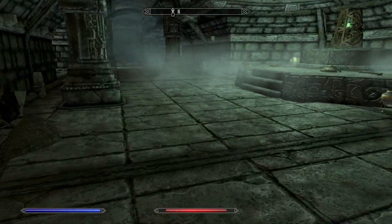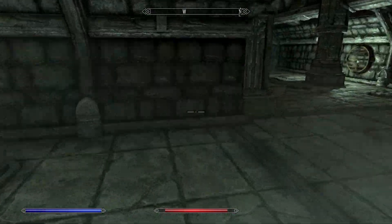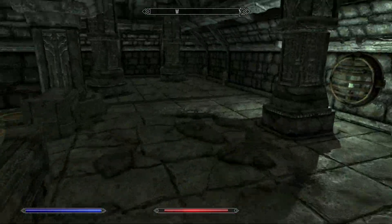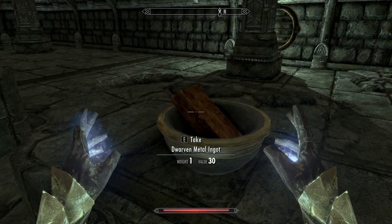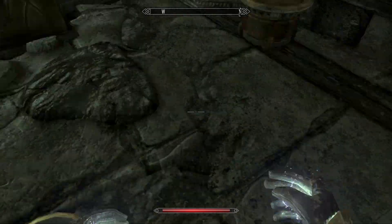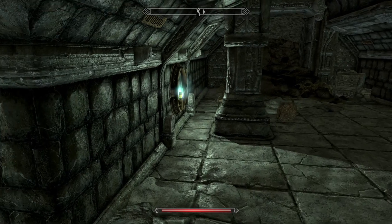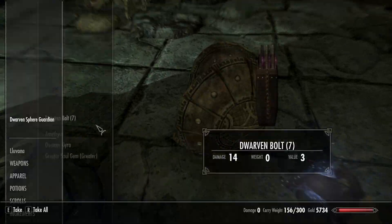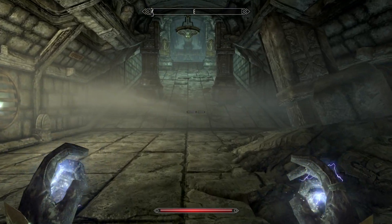If they're gonna die, they could at least die with something on them so that I can loot it afterwards. I feel like that's only fair — just common courtesy. If you're gonna die, leave something for the person who finds your body. I've gotta clean up after you and you're not even gonna leave me a little present? Come on. I keep trying to sneak roll, but we do not have our sneak roll yet and it's quite a way off.